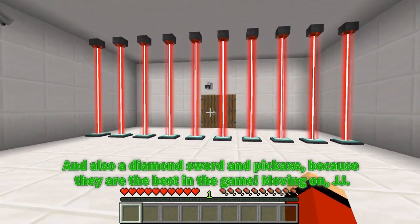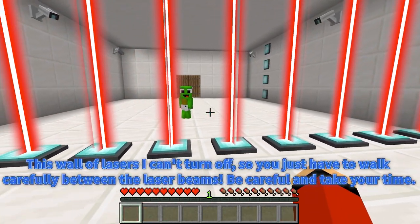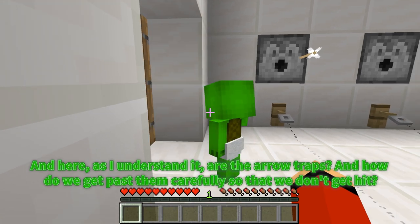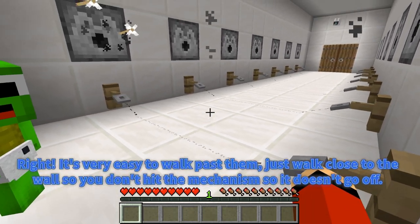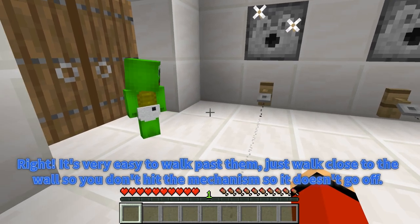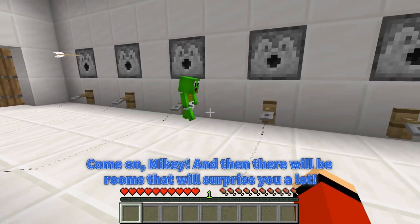Moving on, JJ. This wall of lasers I can't turn off, so you just have to walk carefully between the laser beams. Be careful and take your time. And here, as I understand it, are the arrow traps. How do we get past them carefully so that we don't get hit? It's very easy — just walk close to the wall so you don't hit the mechanism so it doesn't go off. Come on, Mikey! And then there will be rooms that will surprise you a lot.